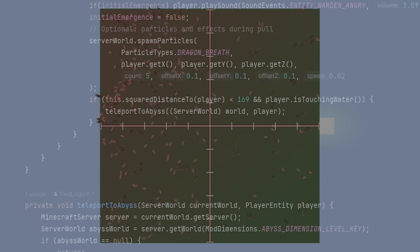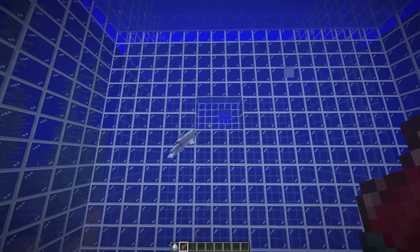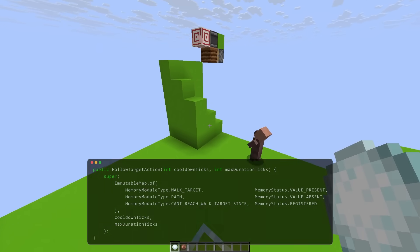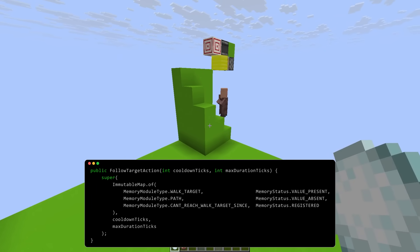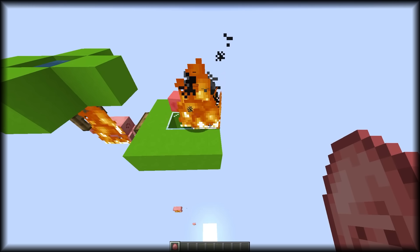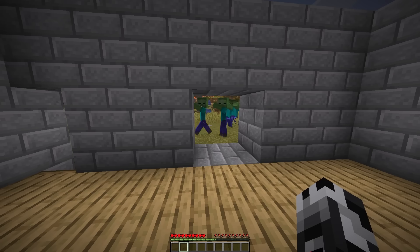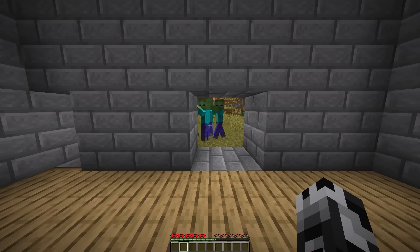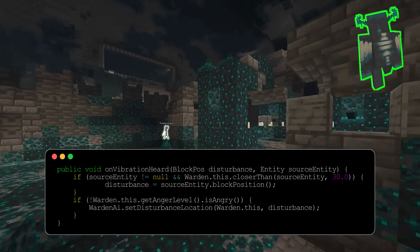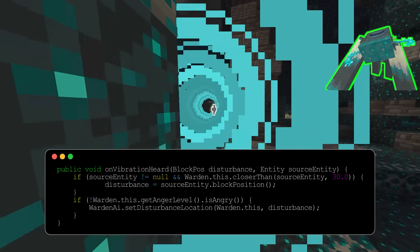By digging through Minecraft's source code, I've uncovered pathfinding exploits that turn one of the game's most frustrating problems — moving mobs — into something you can completely control. I've read through the code of every mob and put together some of the most useful exploits you can actually use in survival, ranging from forcing them to take a particular path to making monsters completely unwilling to pathfind into your base. In this video, you will learn how mobs think, which will allow you to take control of their behavior and unlock tricks most players don't even know exist.